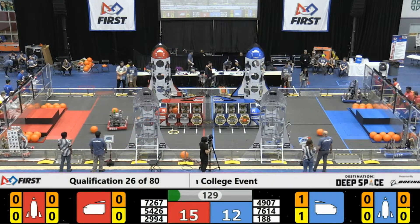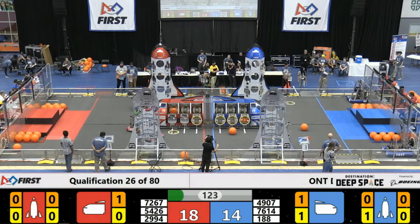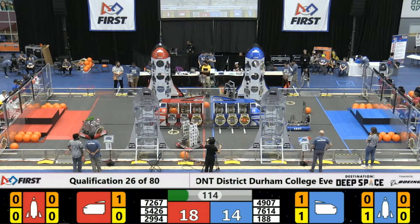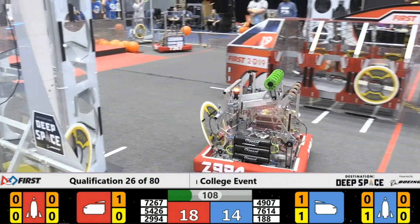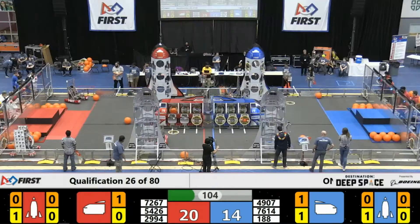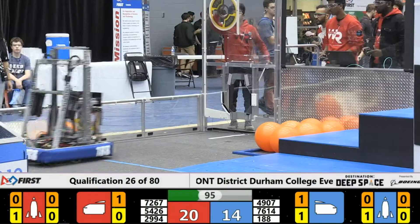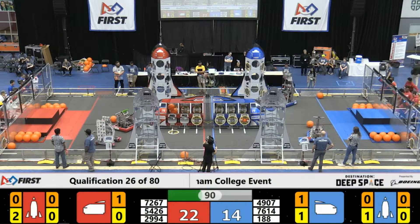Team 188, dressed in blue but also dressed in red, makes their mark and twirls around, and they drop one of the hatch panels. 76-14 of the blue lines under the blue rocket on that far side. And their playmate, 4907, the Thunderstorms, move out very quickly. 54-28 back on that habitat line, and it looks like they are headed towards that station, bumping into one of the cargo balls. The cargo gets in the way because it rolled off to that side. Team 2994, also of the red alliance — that's the Aztecs — and they're pushing that forward.